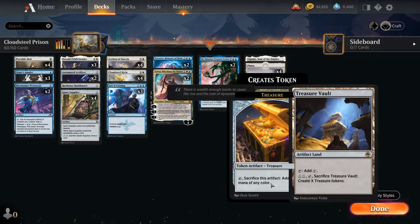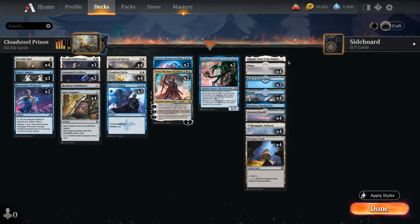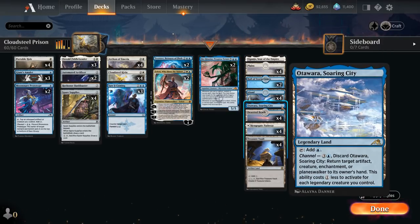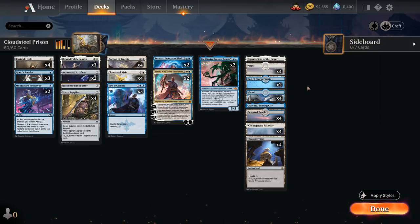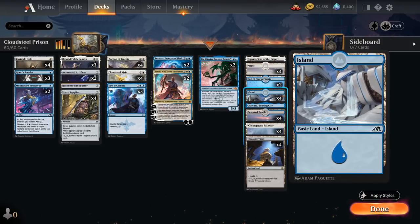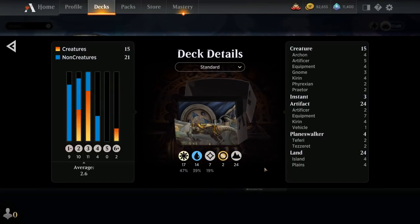Looking at the mana base — Treasure Vault is a very synergistic card throughout the deck and can also be sacrificed to make treasure tokens for a small mana boost. We've got one each of the new channel lands, Eiganjo and Otawara, as interaction, two copies of Hall of the Storm Giants as a powerful creature land to help close out the game, some basics, and dual lands with Deserted Beach and our pathway. That's the deck — now let's jump into some games and see how it does.